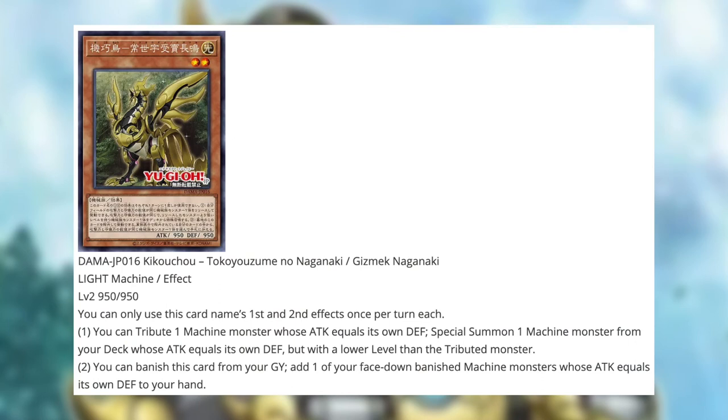The next card is Gizmex Naganaki, a light machine effect monster, level 9, 50 attack and defense — very interesting stats. First and second effects can only be used once per turn each. First effect: you tribute one machine monster whose attack equals its own defense, then special summon a machine monster from your deck with the same attack and defense but a lower level than the tributed monster — a great way to extend and push out cards from your deck. Second effect: you can banish this card from your graveyard to add one face-down banished machine monster whose attack equals its own defense to your hand. It follows that theme consistently, which I like.